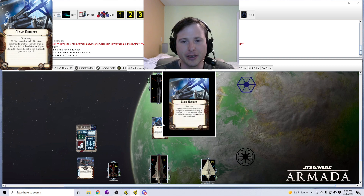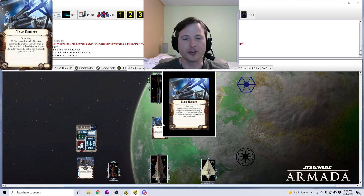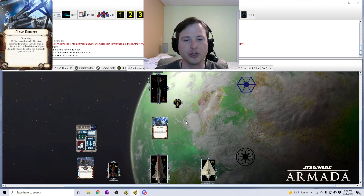So let's get into the card reading. It states the Concentrate Fire symbol, meaning you need to be resolving that command before you can use Clone Gunners' effect. I'm going to come back to this point because it's actually an important distinction. So if you're resolving the Concentrate Fire command — whether that be the dial, a token, or a dial and token together — when you're attacking something, if you are able to discard a Concentrate Fire token that's on another friendly ship, and that ship needs to be at distance one to five of the defender, then if you do, you get your blue die.